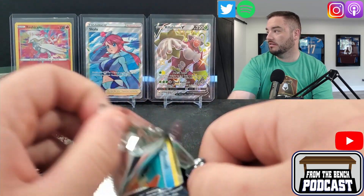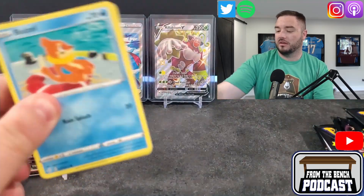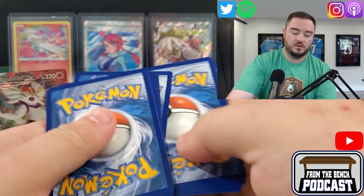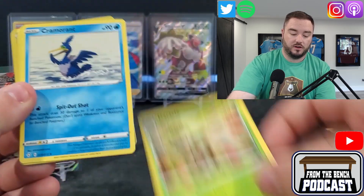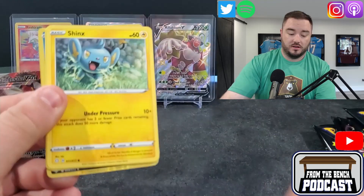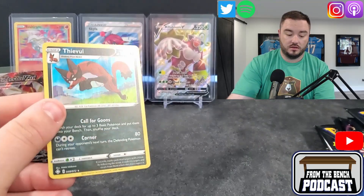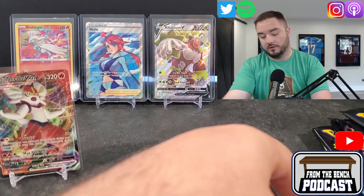What's the other one — Inteleon or whatever? The water one. I can't remember what he's called. Fighting Energy, Dart Tricks again, Buizel, Koffing, Shinx, Grookey, Trapinch, another Buizel, and Theeval with a Reverse Holo.